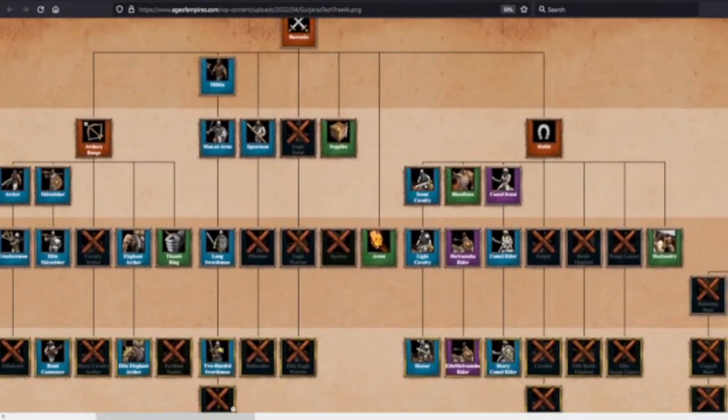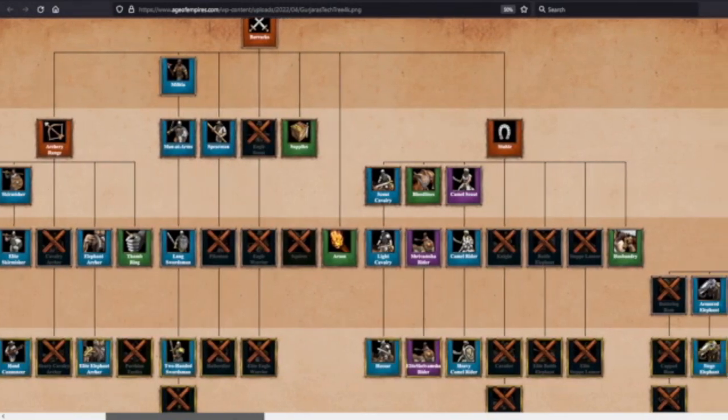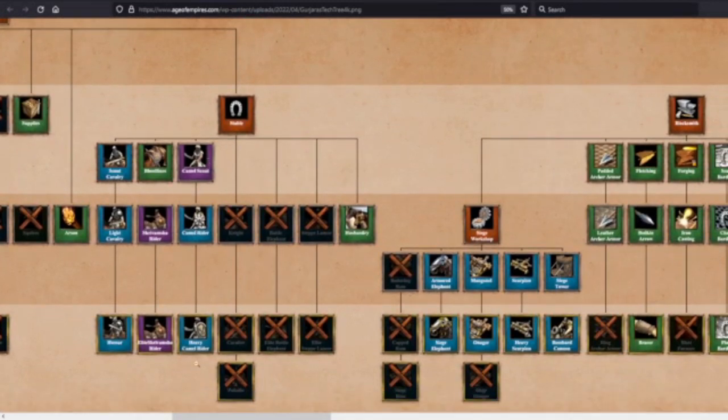Gurjaras infantry: you're missing Champions. Blacksmith looks decent. You have Two-Handed Swordsmen with full attack upgrades. Spearmen — but no Pikemen. Ouch. Flashback to the Turks. Spearmen are not really an option if you're dealing with Franks or Lithuanians — you need to go Camel Scouts. This is a strength but also a weakness: you have one option. You go Camels or you are doomed. If your opponent hits Castle Age and gets Knights out, Spearmen will not cut it — so you need to be prepared.